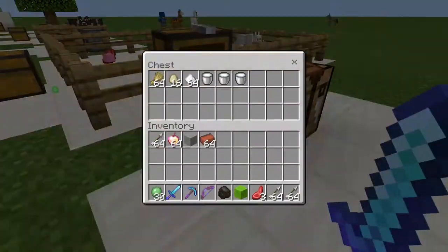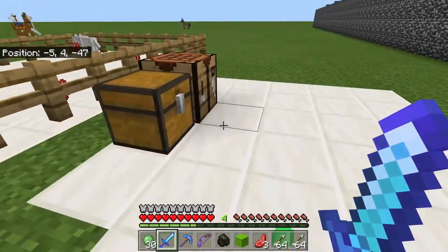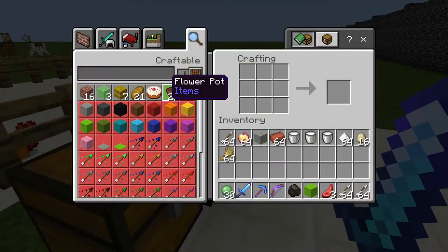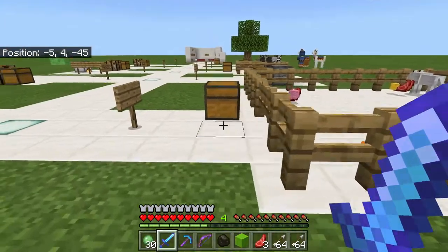Make bread, make a cake. Here's what you need: three milk, some sugar, eggs, and wheat. You bake bread — easy. Make a cake — easy. Just like that, simple.